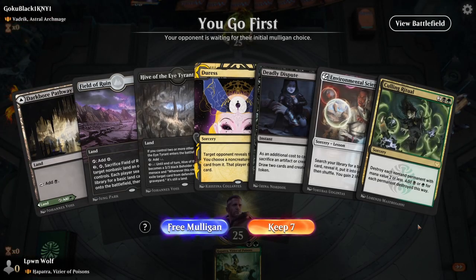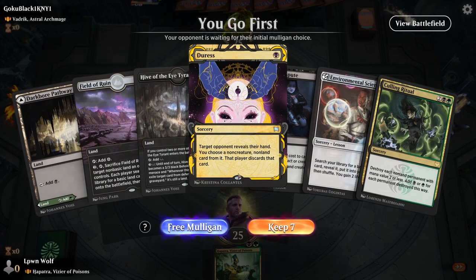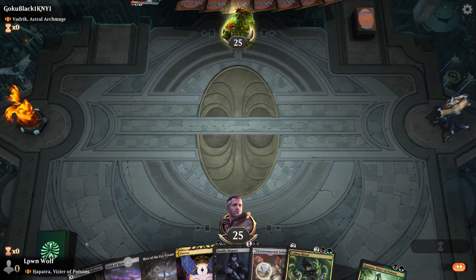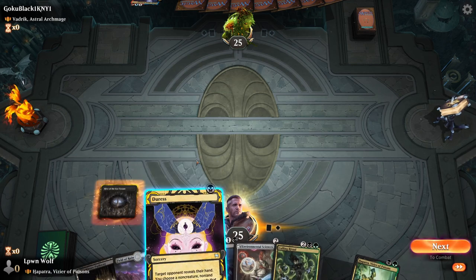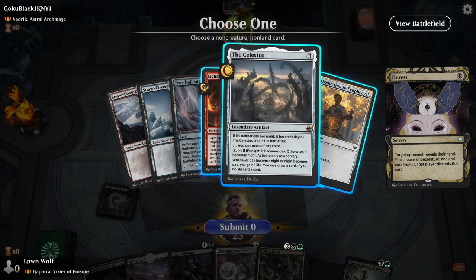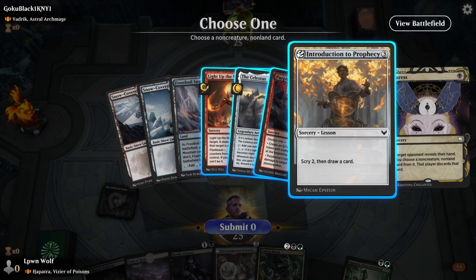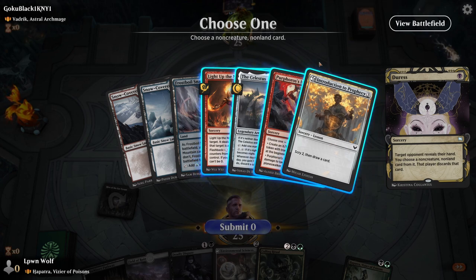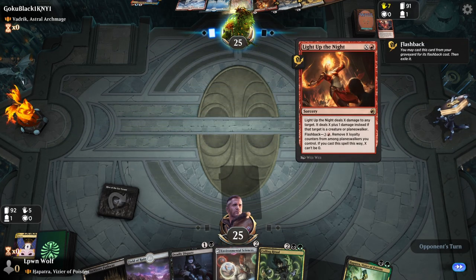We're going first against a Vadric Astral Archmage — starting hand is decent. We've got the colors we need and a Duress. Let's start with the Hive of the Eye Tyrant and Duress to see what we're working with. Their hand has removal, ramp, and more removal. I guess we'll go for one of the removal spells. Getting rid of the Perforosis Intervention — they can't get that back for now. Then we go for Hapatra. Let us begin the path to snakes.